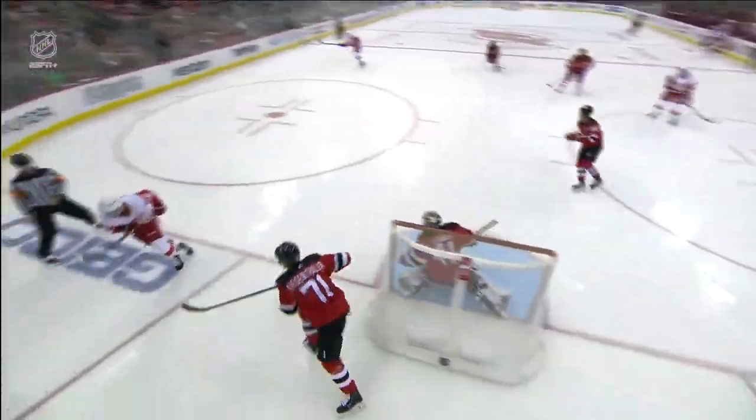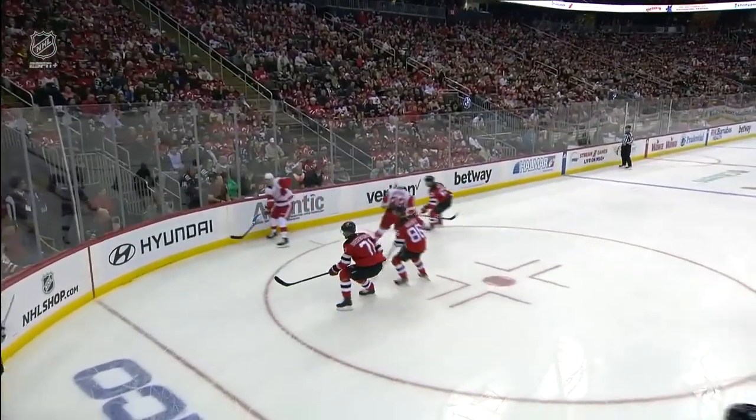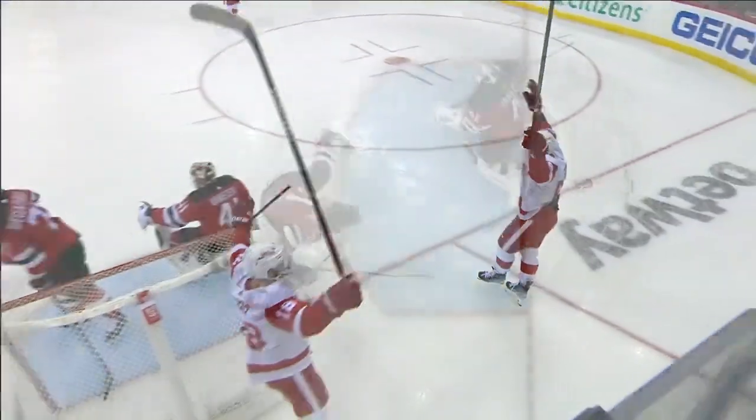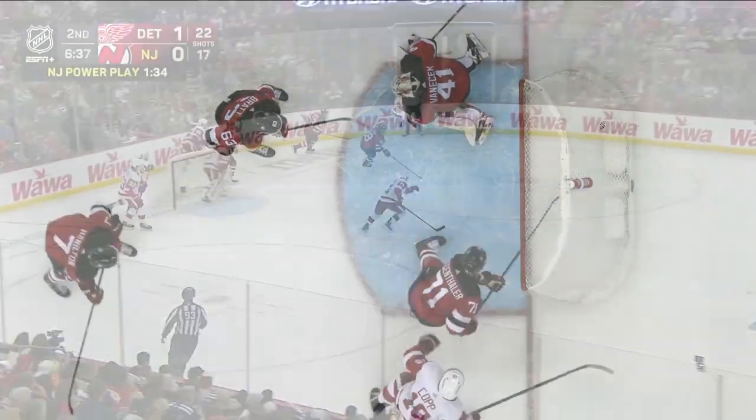They had so much pressure on the Devils. You'll see that forecheck down low — regain possession. Great activation by the D coming down the boards on the weak side, and then they just put this towards the net. And when you go to the net, good things happen. That's exactly how this play developed.